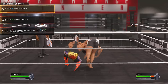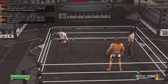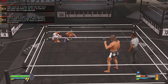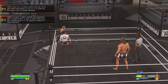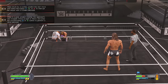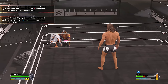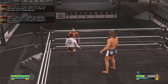Well, if you're not the learning type, you can leave the ring and have a word with Mr Gulak. It's not the easiest thing in the world to do, but if you can make contact with Drew, he will make several funny comments about your strange behaviour.